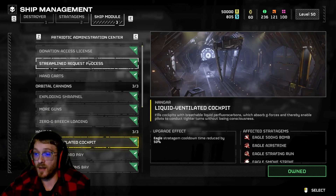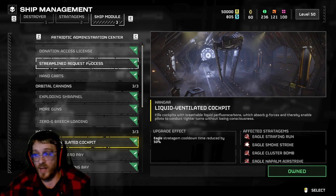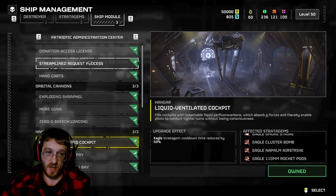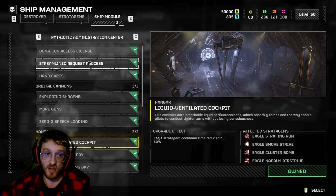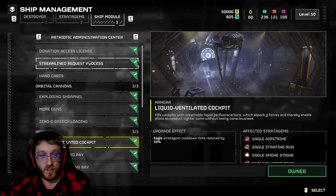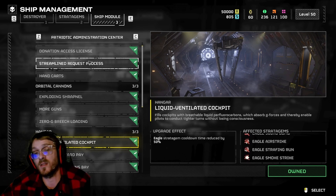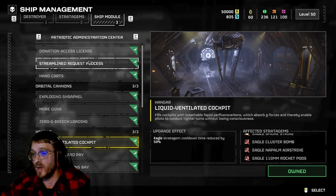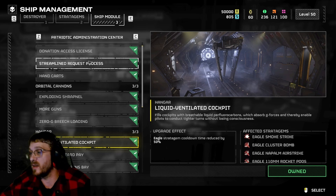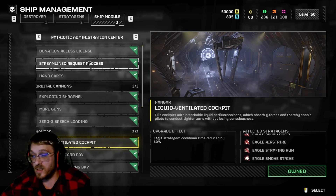The Hanger - this is just my opinion, but this is the section that makes the most difference out of all your stratagems. If you use the Eagle, most people use the 500 kilogram bomb, which is by far the best thing the Eagle has. Every single one of the Hanger upgrades is just clutch. The Liquid Ventilated Cockpit is going to reduce the cooldown time on your Eagle by 50%.